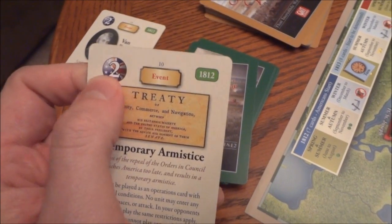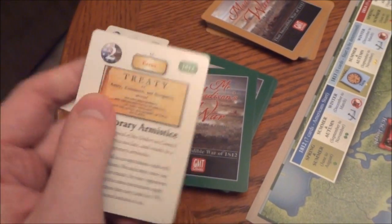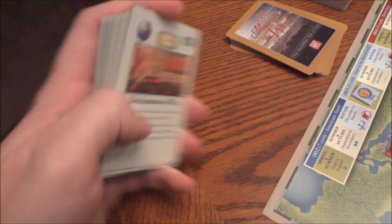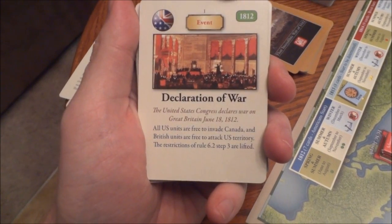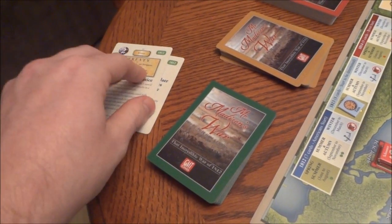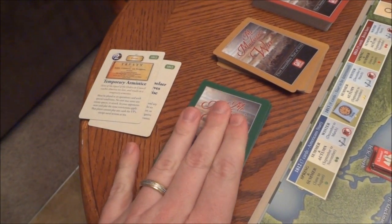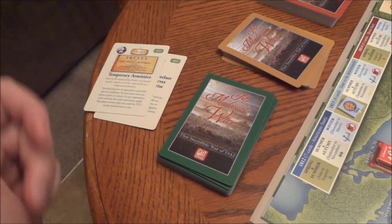Cards have an American symbol or a Brit symbol showing who can use it for the event. In this case, only the American could use this one; in this other case, the Brit player could use either one. Somewhere in the top 14 cards is the Declaration of War — as soon as that's drawn, it wastes that card play for whoever drew it, and triggers war, so now you can start invading and attacking each other. You count all the cards you've either played or kept, subtract that from seven, and draw back up to your starting hand of seven cards total.